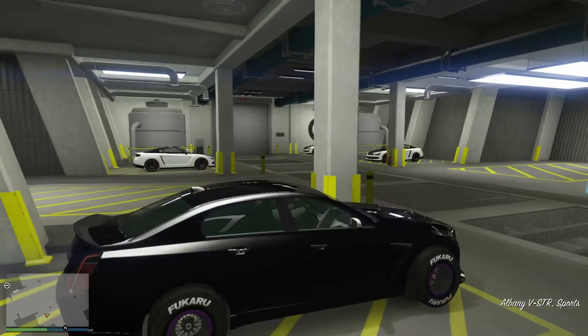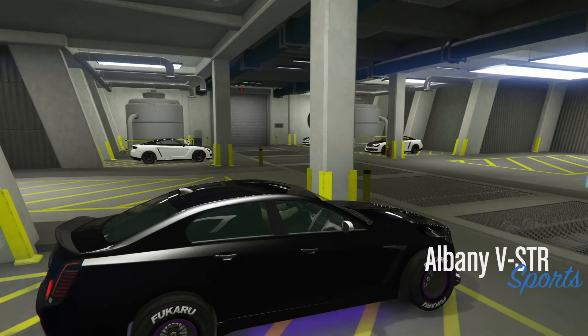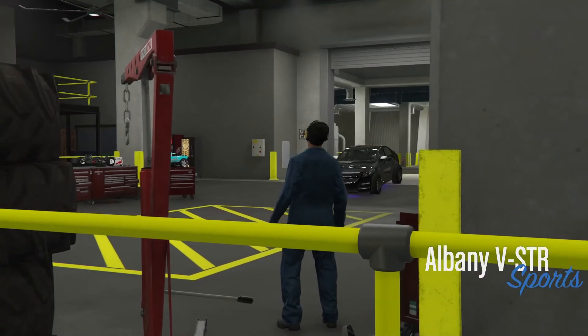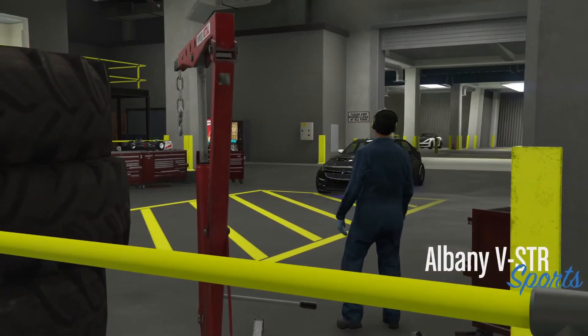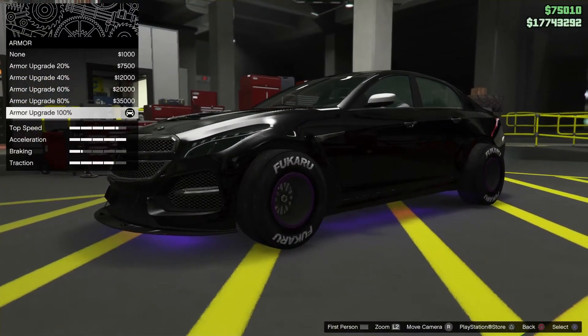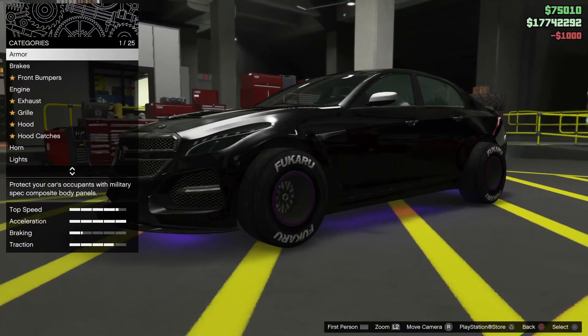From here, hop into your car that you just modded, click right on the d-pad — this is going to be to save it. Once you click right on the d-pad you should be working into your workshop level. Once you've loaded in, you're going to simply change one thing to save it, and then go back to that one thing.